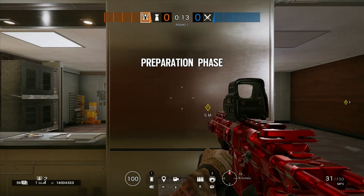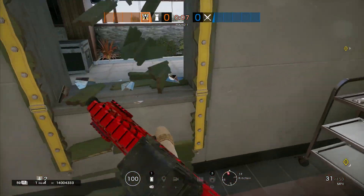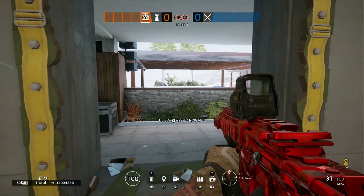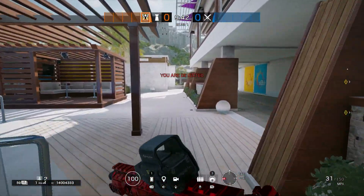The first thing you want to do is wait for the preparation phase to finish, then go outside into the lounge bar area by the swimming pool — that's where we want to go.